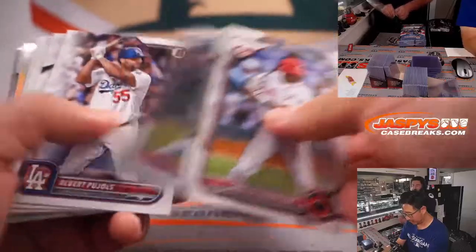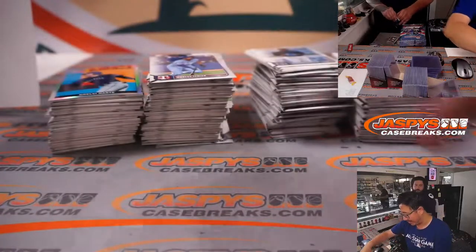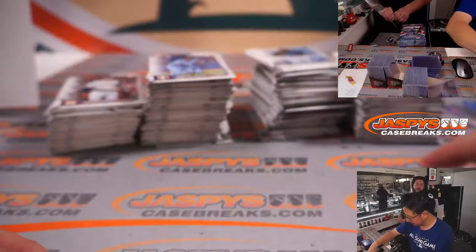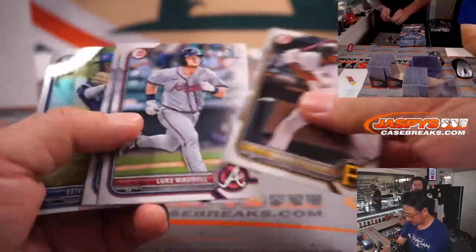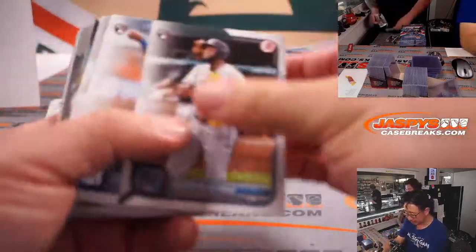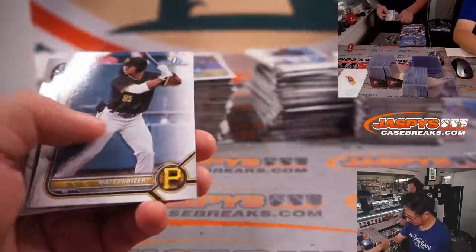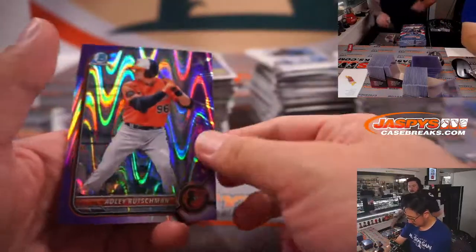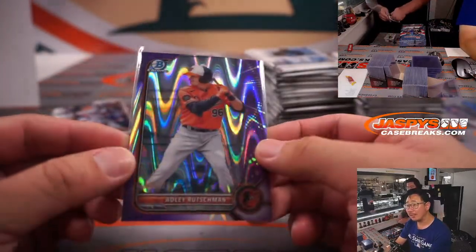Are you a Fangraphs subscriber, Chris? I am not — I should be, they do excellent work. I pay for Fangraphs and Baseball Reference Stathead for those advanced stats. I'm too busy wasting money on Discord Nitro and Twitch and Patreon. There's Adley Rutschman to 250, purple lava going to Zachary and the Orioles. People are saying this is Adley's year — he's supposed to come back pretty soon, and the O's front office says once he's healthy he's getting called up.